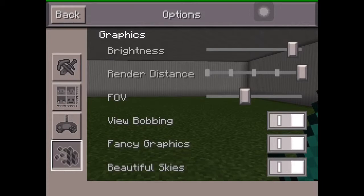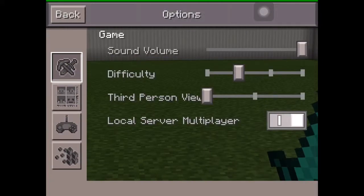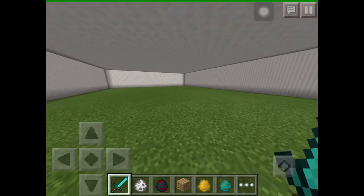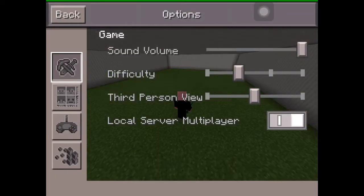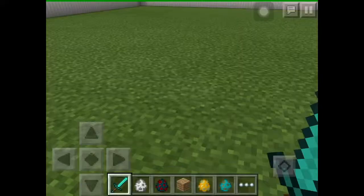Render distance remains the same, but there's a new FOV setting — field of view, I think. If you change it all the way, your view becomes much closer and narrower, which looks weird. On the other end, everything looks far away and you appear taller in third person. I'm setting it back to normal.